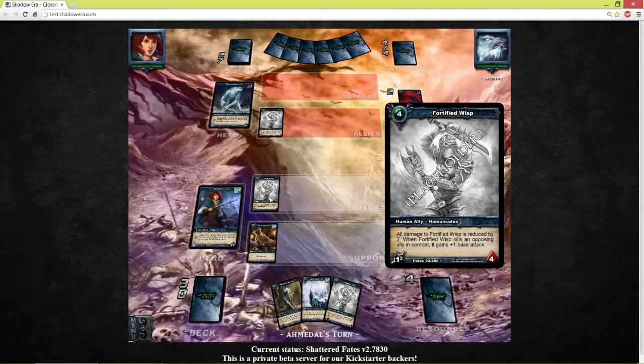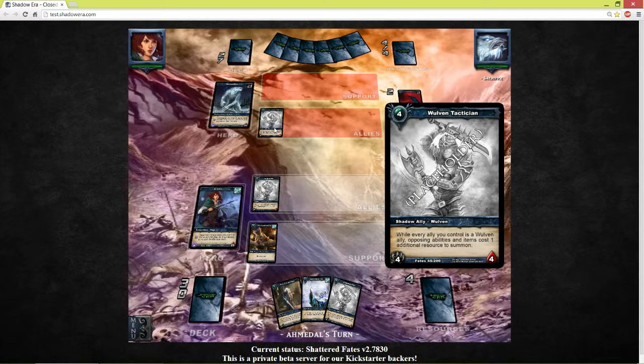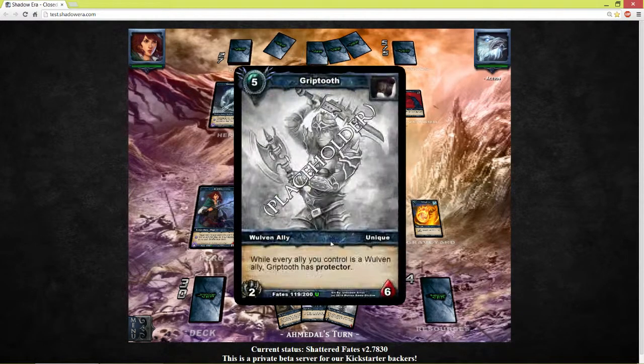This Fortified Wisp will stay in play with an attachment on it so it can attack. Let's see what he is going to play — he is going to 5 resources this turn. It's a bit crappy that I already drew 2 weapons and already need to sacrifice both of them.